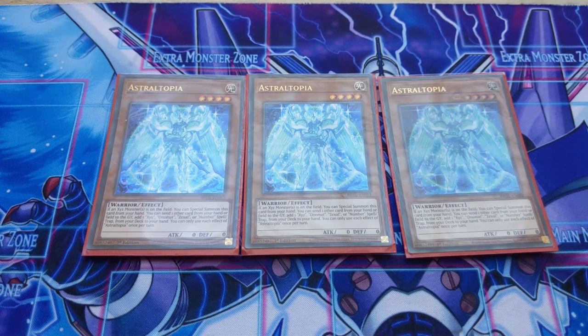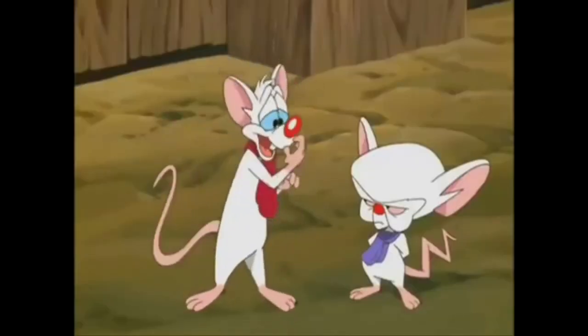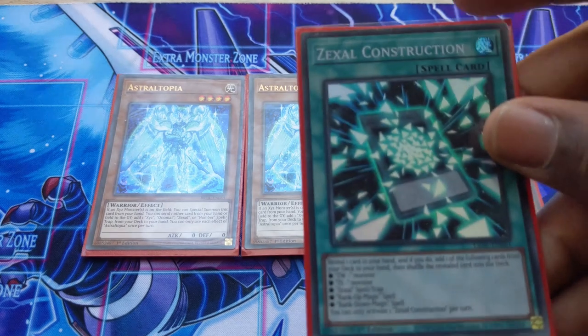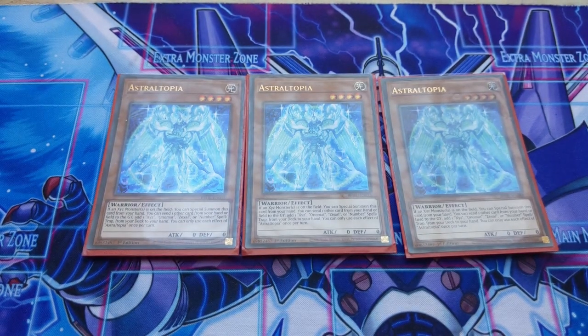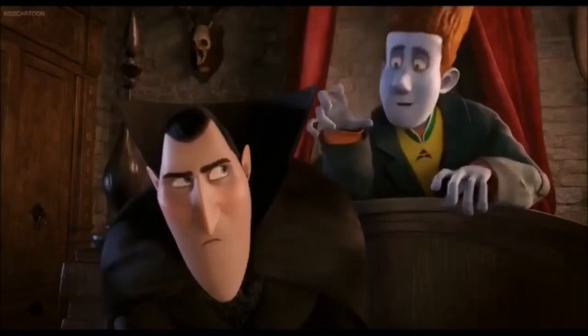Astrotopia is the magic card of this deck — it can basically get you whatever you want. Do you want a rank-up? It does it. A monster? It does it. An omni-negate? It does it. What's especially powerful is that it can Special Summon itself when you control an XYZ monster — that is absolutely broken and one of the key cards in the deck. Play three copies.